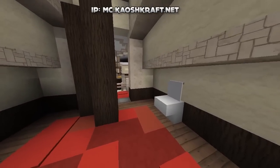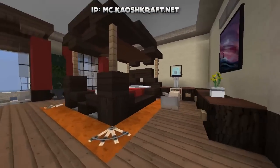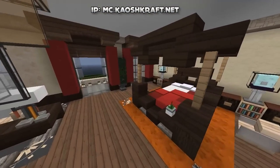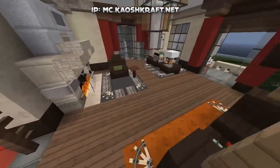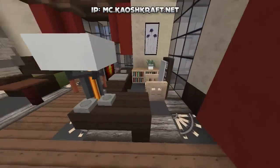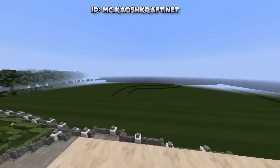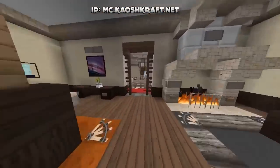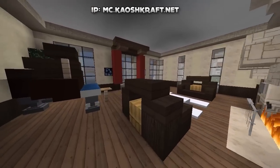Continuing around to this side, we have our second bedroom — very similar to the bedroom we just saw, slightly different bed design, same lamps on the side. Got a little desk area right here, a nice seating area next to the fireplace, a bigger desk area so you can chill and use your PC, and a nice view of the backyard.